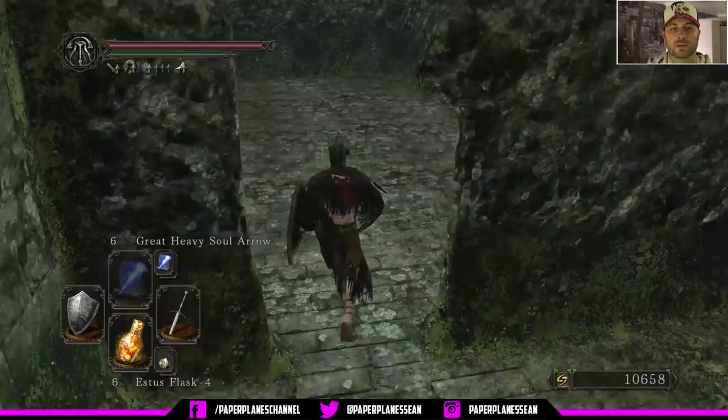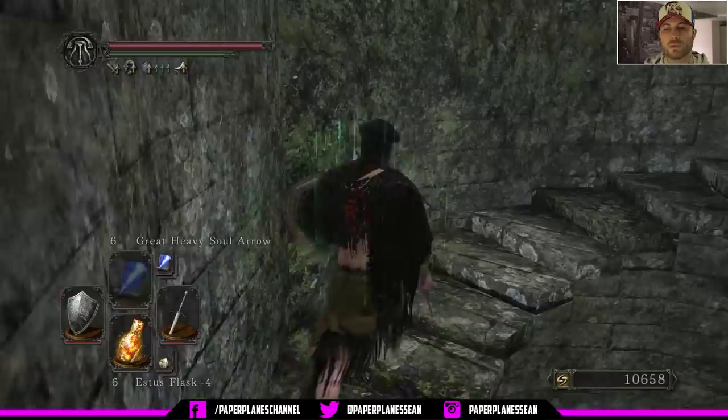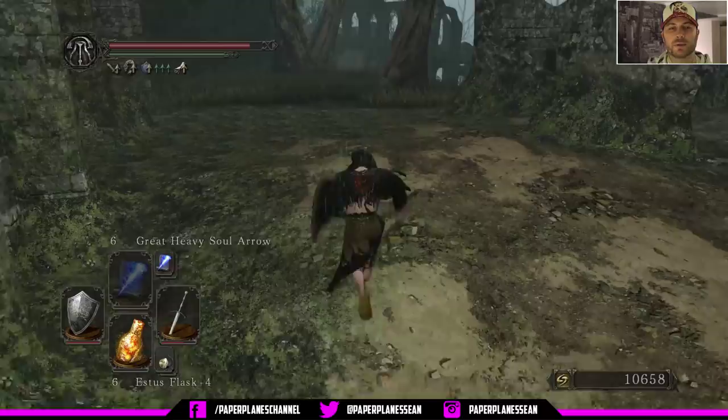There's going to be an item in this area here. So we're going to go up this winding stair set. And it's hanging on this body off the edge here — soul of a brave warrior and some skeptic spice. We're picking up a lot of spice lately but we're probably not ever going to use it. It's definitely a useful item to pick up but we're not going to use it in this playthrough.